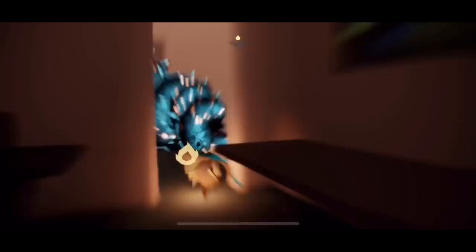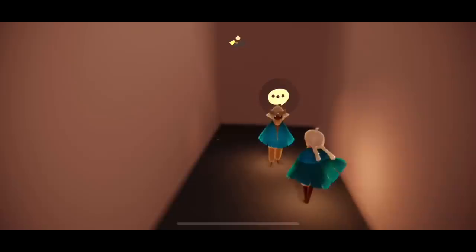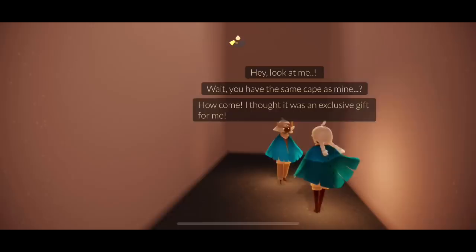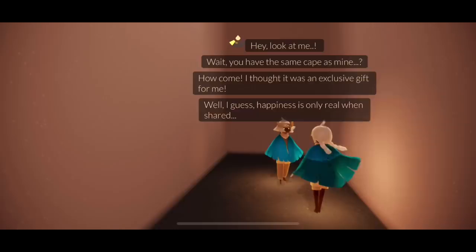This is the office — it's quite literally an office and it's supposed to be based off the real life office that they work in. So we'll get the cape first and head down the little hallway. There's a little sky kid here who says: 'Wait, you have the same cape as mine? How come? I thought it was an exclusive gift for me. Well I guess happiness is only real when shared. Bring your friends to me, I have something to share.'